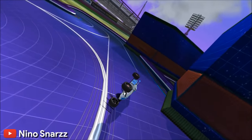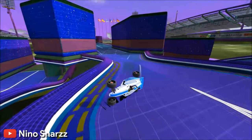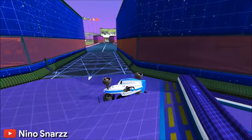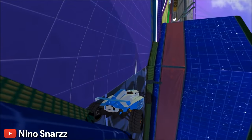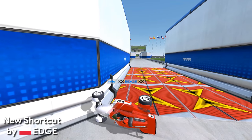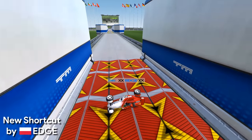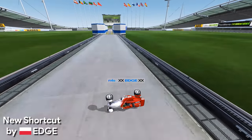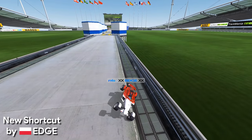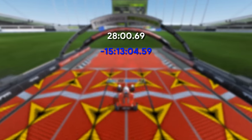They first had to flip the car from being upside down to being perfectly balanced on the side without tipping over, and then hope that the default movement of the car sent it across the engine off block. It took many, many attempts. But finally, Edge managed to set the first shortcut time on the track after the new update. Even in the world record run, it took Edge many attempts to get stuck in the perfect two-wheel position, but he finished with a time of 28 minutes, still saving over 15 hours versus the normal way.